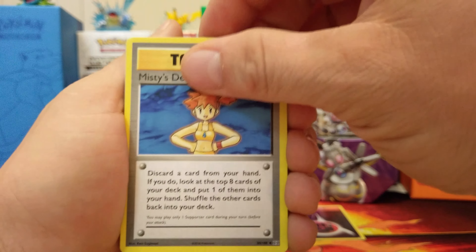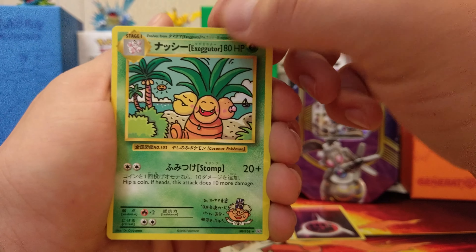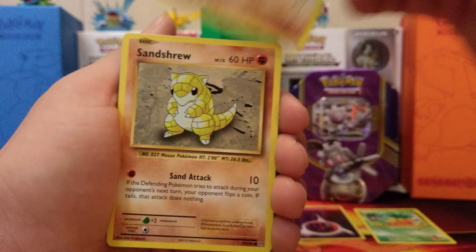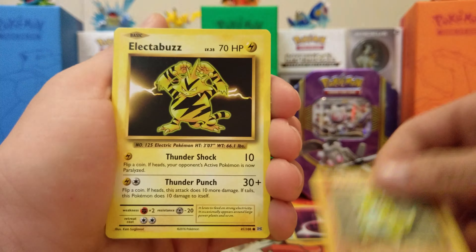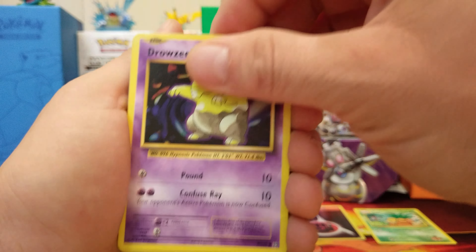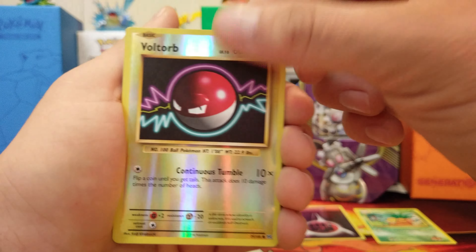Revive, Mr. Mime — there's a secret rare right there. Exeggutor. Already got that card, I know. Pretty sure we got all our secret rares for the set so far. Reverse Holo Voltorb.